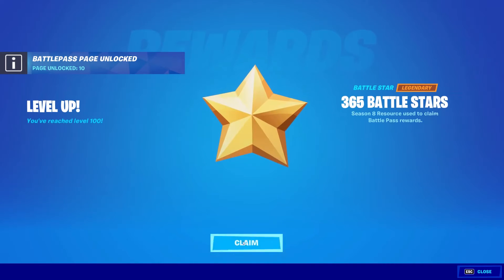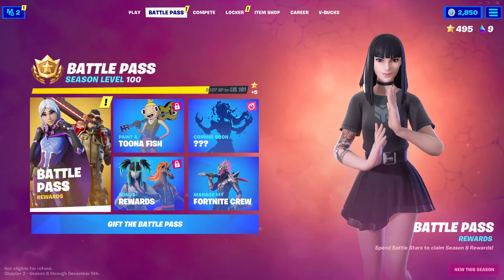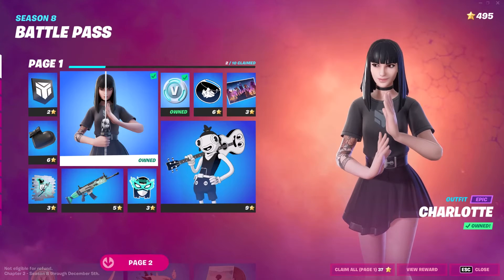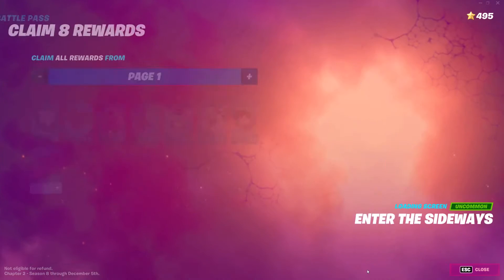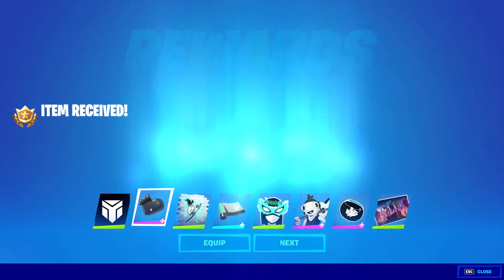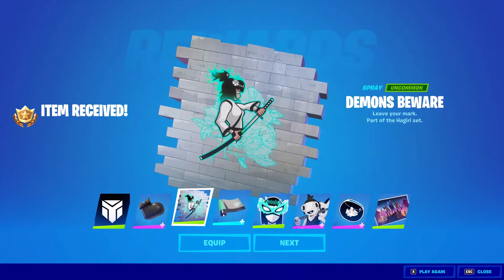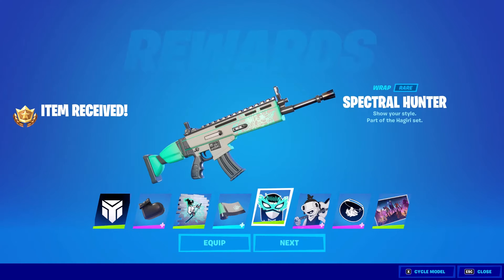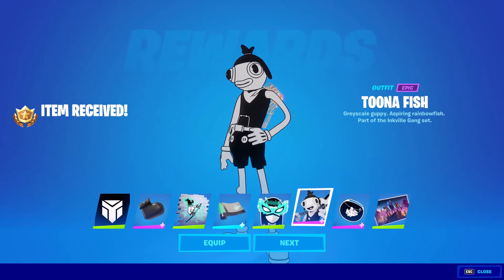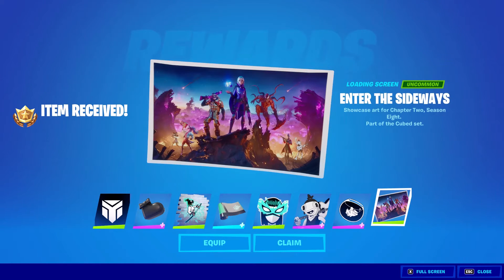I just bought all the levels I could possibly have and I still have 495 left. I'm gonna claim all this page. I got a banner icon, a black heart, a Demon Beware - oh that one looks cool - the Tuna Fish, the Inky back bling, and the awesome wallpaper with Carnage, Tuna Fish Core, Mr. Unicorn.